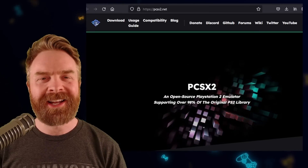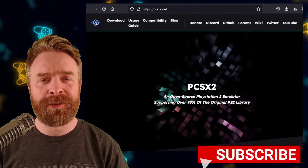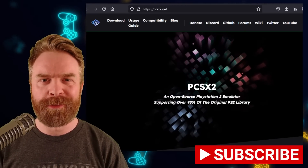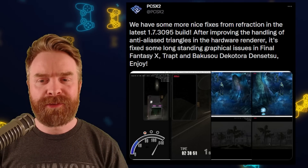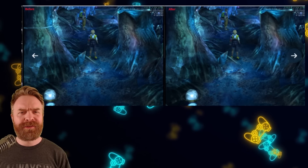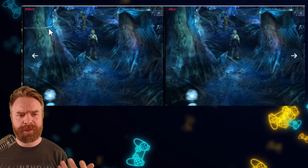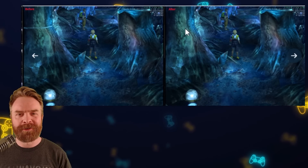We'll kick things off talking about PlayStation 2 emulation on PC with PCSX2. We've got a brand new update, and with that update we've got some improvements. As of version 1.7.3095, we have some improvements to the hardware renderer, and the result is pretty fantastic. Here's a quick peek at Final Fantasy X before and after — if we take a look at the tree, we can see before there was a line through it, and afterwards the graphical issue has been fixed.